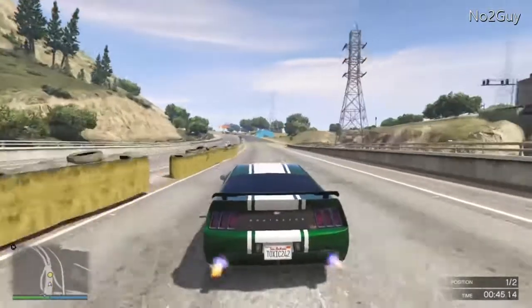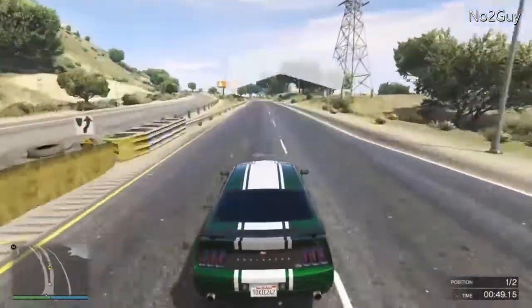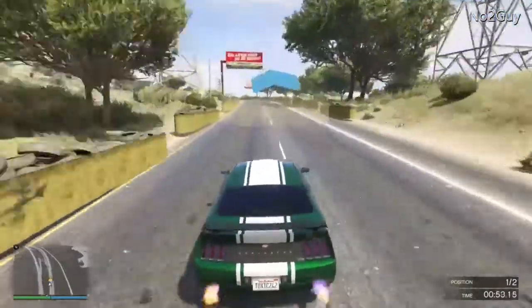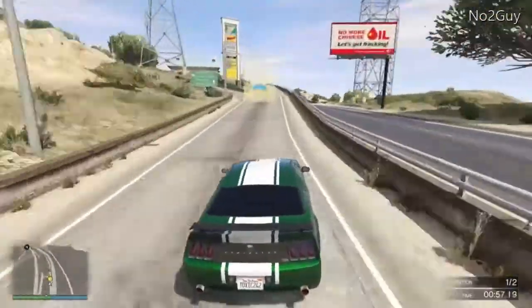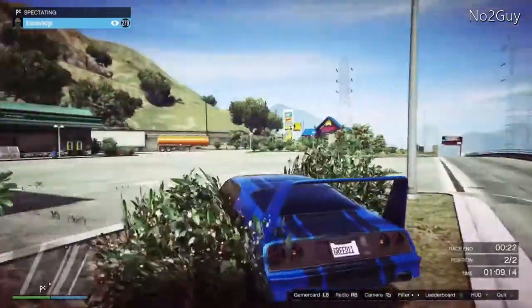We're going to double clutch it to the finish line. If you guys want, leave a comment and a like on the video to let me know if you want me to do a video on how to double clutch on GTA 5 Online. Double clutching is pretty much how you make your car quickly jump up to top gear so you go flat out and make your car really quick.